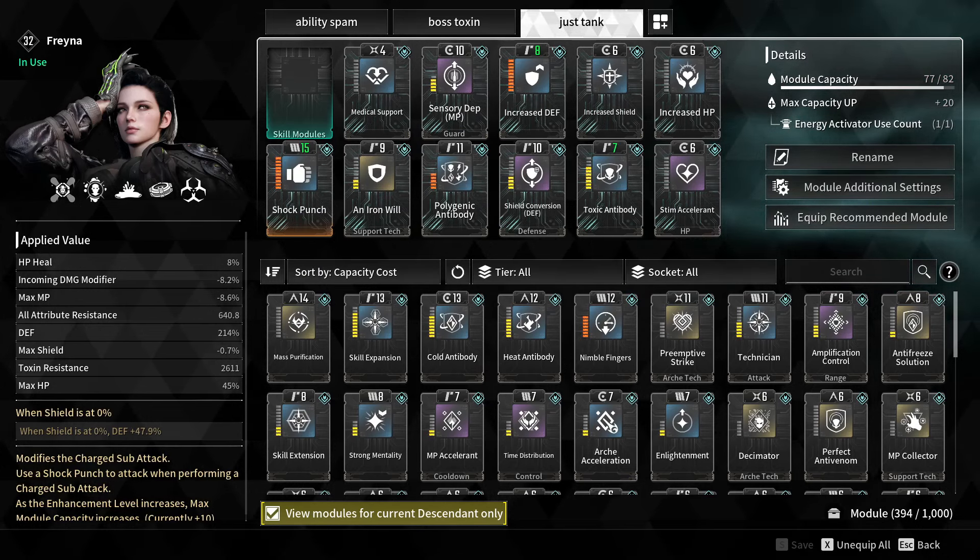Let's do a quick run to show how it works in-game. As you can see, we toss down one of our toxin bubbles and the enemies just get shredded. If you're playing Bunny in the early game these guys were weak to poison, but as you can see Freyna has real meaning in terms of AoE clear. This is the DPS build without the tankiness mod.